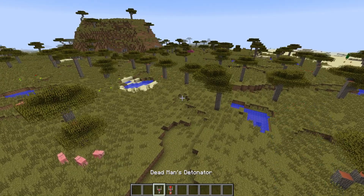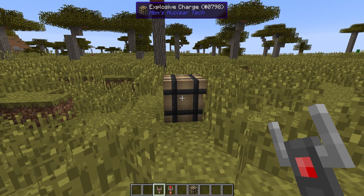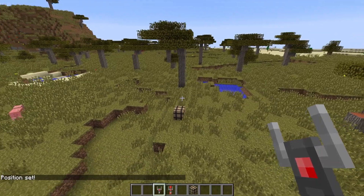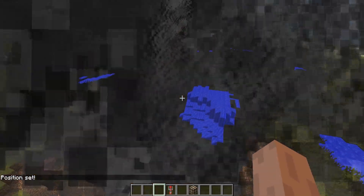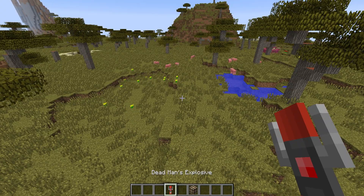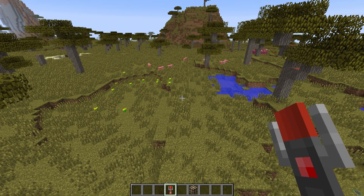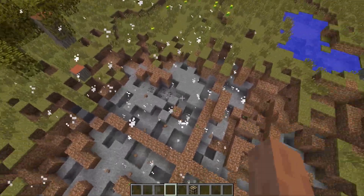Now these last two are a little bit different. We have the dead man's detonator, which if I go ahead and connect it to this explosive over here — now when I drop the dead man's detonator, you can see the explosive explodes. So that can be used for any explosive. You then have the dead man's explosive, which is just the dead man's detonator but with an explosive built into it. So if I drop it, it explodes immediately.